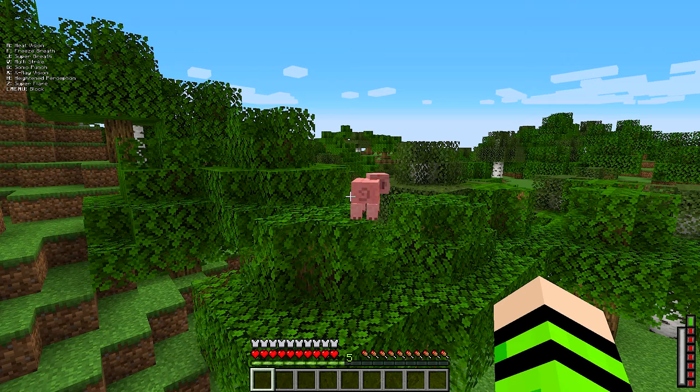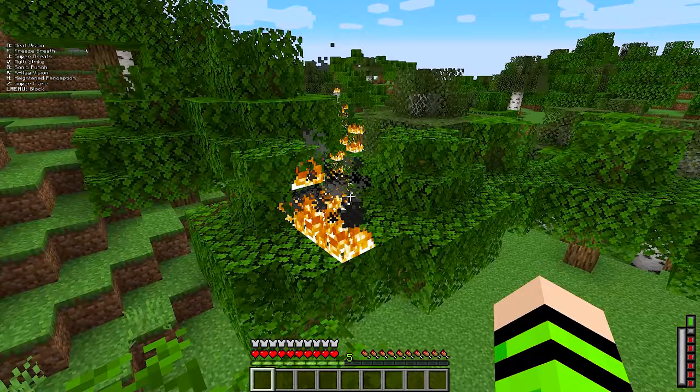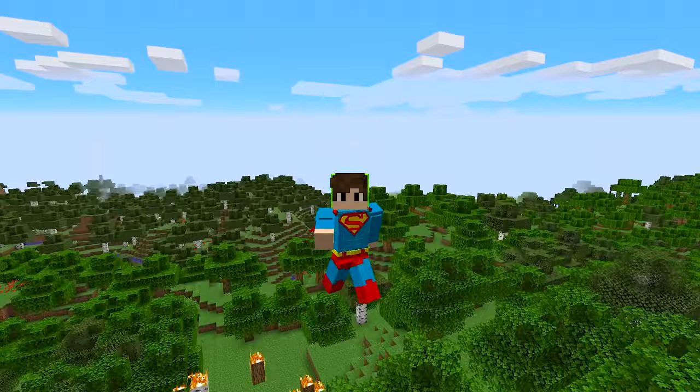Now I'll test the combat powers. There are some mobs ahead — let's go for them. The first power is laser vision. This laser vision is very strong; it can even break some blocks. But with this suit, I also gain the power of icy breath, and with this power I can freeze any mobs I want. These powers are really cool.